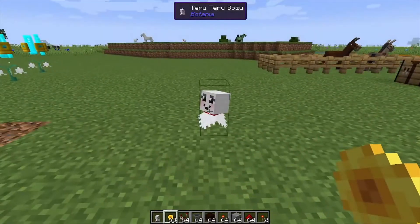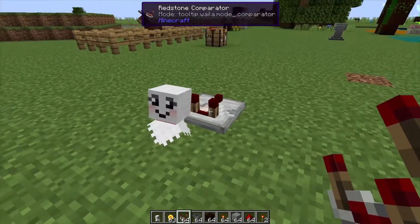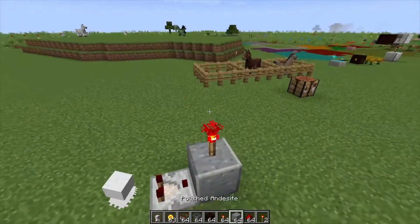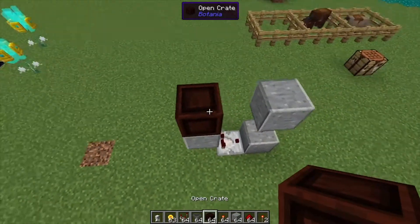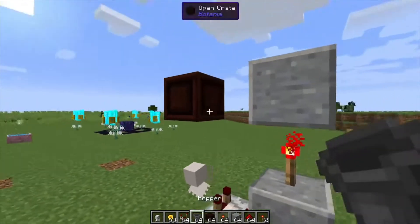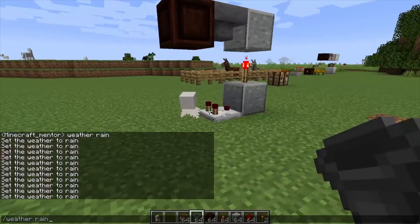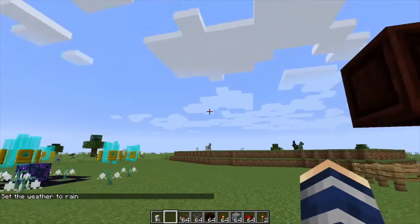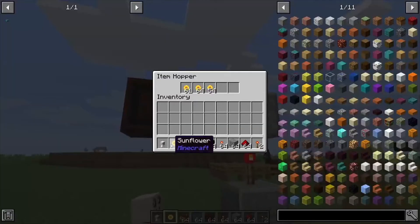You can automate this, which is really cool. Toss down a comparator next to the Tarotero, then a building block with a redstone torch above it, then another building block. From there, put down an open crate just above the Tarotero Bozo — you do need a space in between — and then a hopper. Toss in a bunch of sunflowers. Every time it rains, it gives off a redstone signal, drops a few flowers on it, and almost instantly turns the weather back.